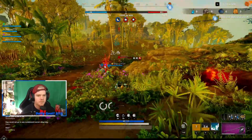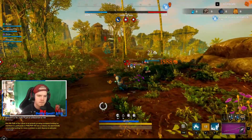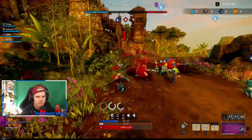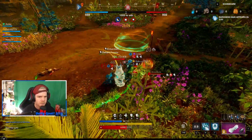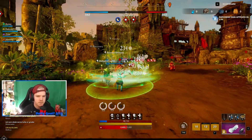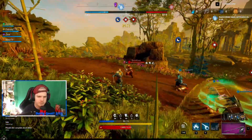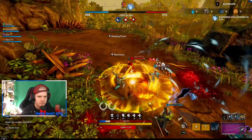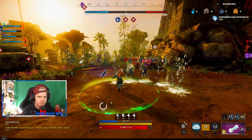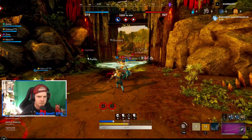Just gotta stun them and then we're laughing. Good stagger, good stagger. Good heals on you Zach - stay on that, I got the guy, I got him. I'm on cooldown Zaz, it's all good - ice downed. Frozen, frozen - ice down, ice down. Good shit, good shit. Damage. Ice king - giant hammers up, stunned. This is actually the next level.